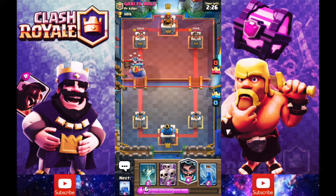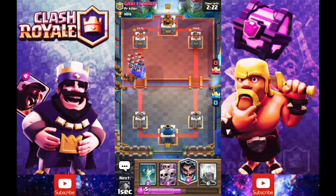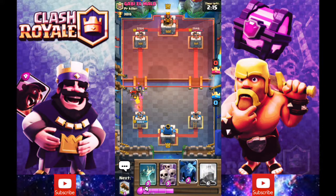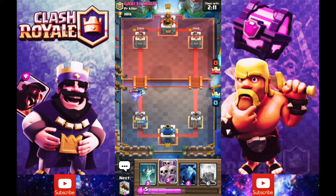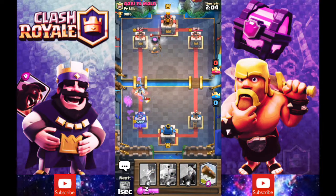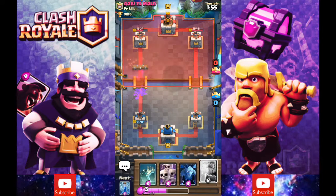He put a lava hound down so I'm just gonna go in with a royal giant and zap that. This is gonna be a little bit scary if he can get something else behind the balloon — but nice, perfect. We can just zap all that. Missed, but it's okay, and then we should take care of that lava hound. We can log all that and we'll just reset here.